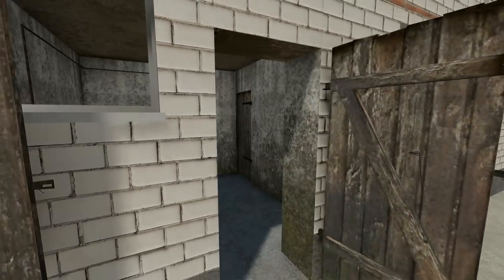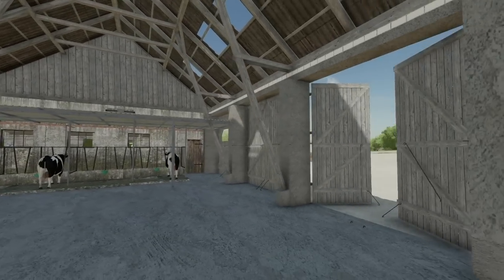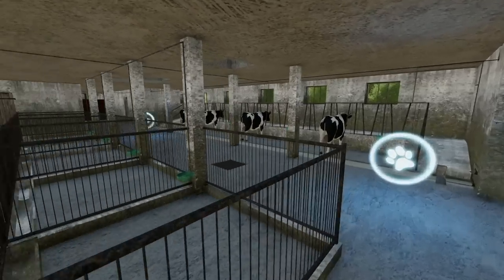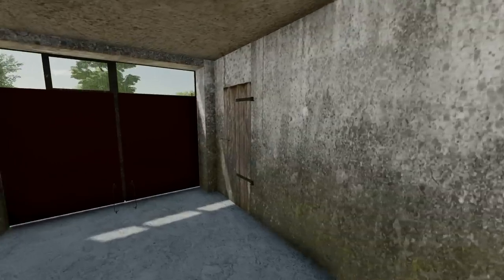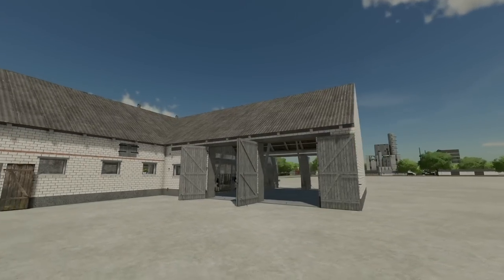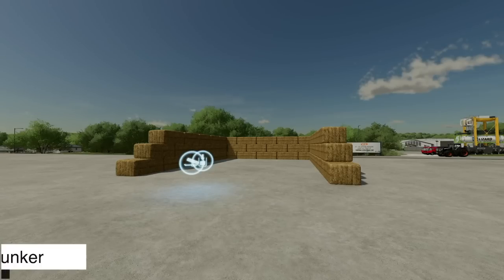Next to last new one for all platforms is the Gregory Cow Shed. We have quite a few openings and door animations — super cool. There's an area for cattle, and even inside there's another area where we can buy our animals: 31 head of cattle, which is not terrible for a smaller building. Spinning it around here — very cool. We've also got a manure pit area to the right as well.